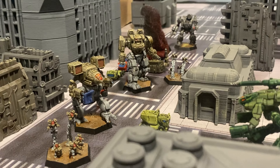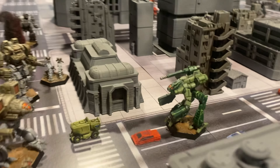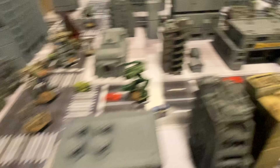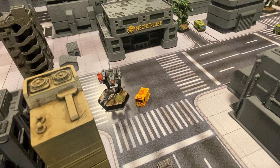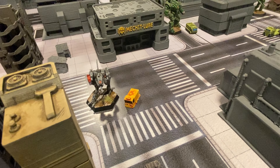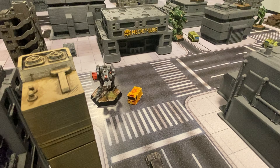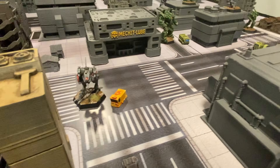I posted on a couple of forums some of my stuff, but just wanted to give you a quick little look. The first question I got asked is: where do the streets come from? It's actually Drop Zone Commander, which is a 10mm strategy game. They make cardboard tiles and buildings, which I'll show at the end of the video. I use them for Robotech and any other types of small modern combat, like 6mm or 10mm.